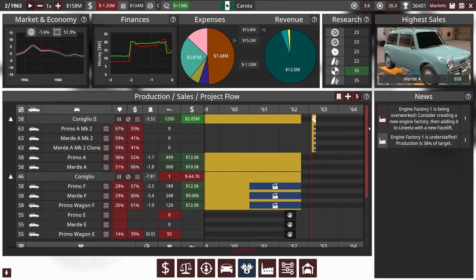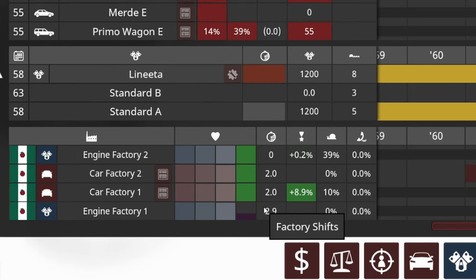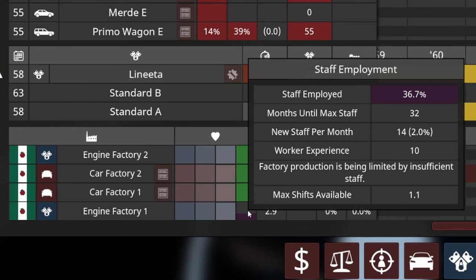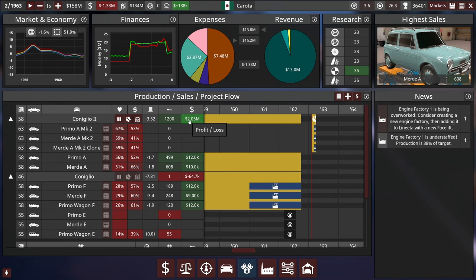We also have another issue. If I scroll down, it looks like Engine Factory 1 here is not hiring enough staff and is also completely overworked. I'm not sure what's up with our staff being so low — I made an expansion but thought the settings wouldn't cause such slow hiring. So probably what I'm going to do is add a second engine factory as soon as possible, because I think that's reducing our production of the Coniglio 2 and hurting our profits.